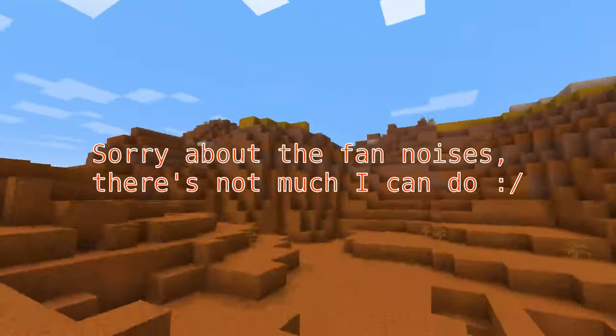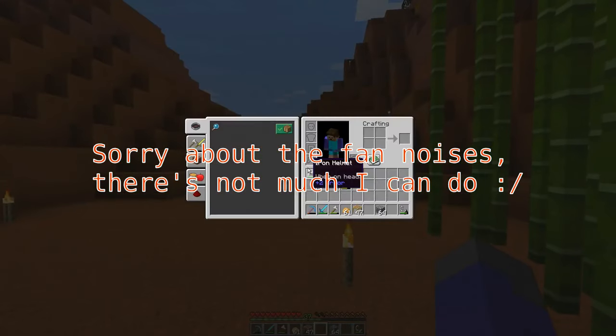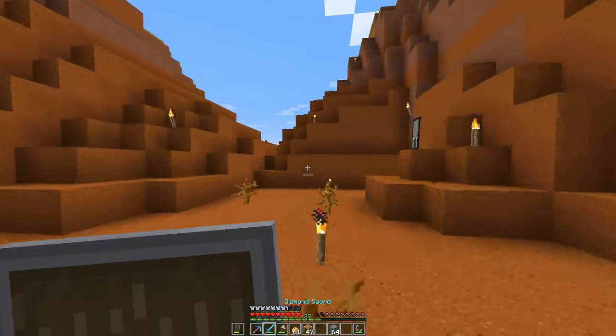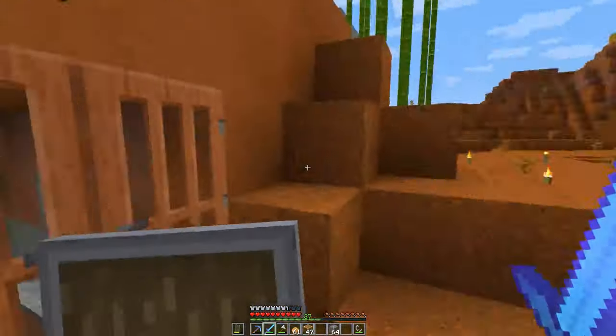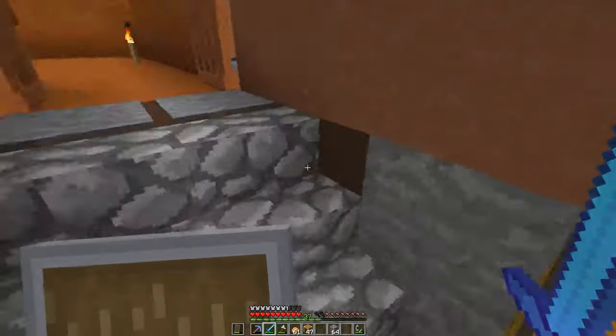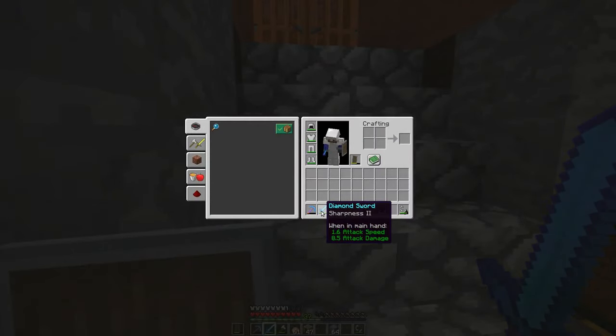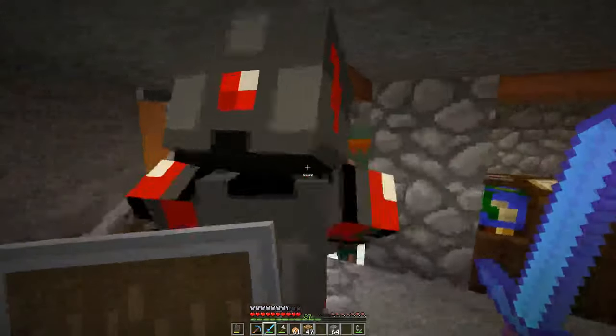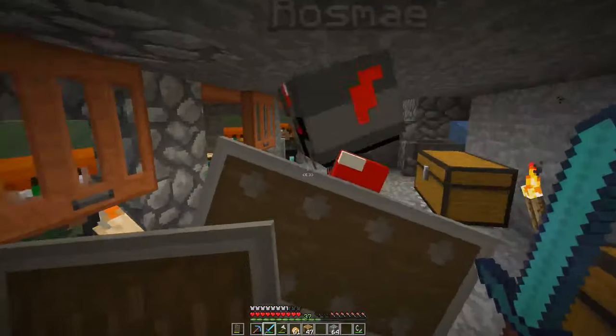Ross has just asked me to get on because he said he has gotten his base finished. I'm pretty excited. I am really liking some of these villagers — you need to come down and check out some of these villager trades. Like this sword, I think it cost me like 16 emeralds. I only have four currently, but he can't get out.